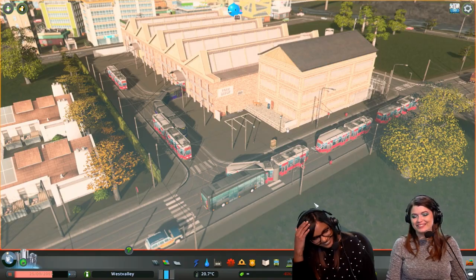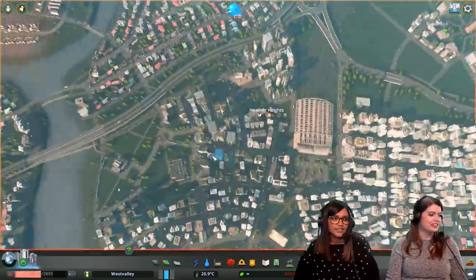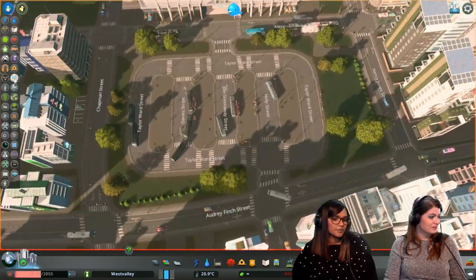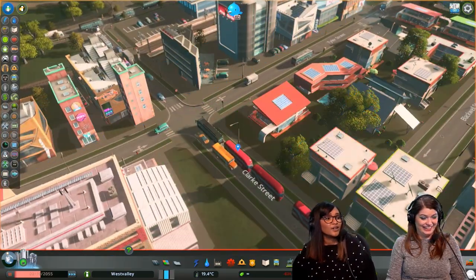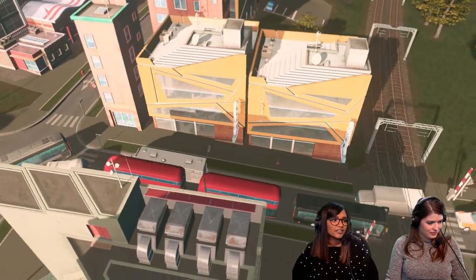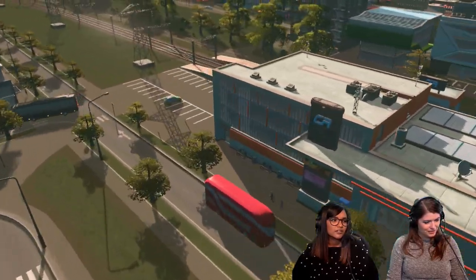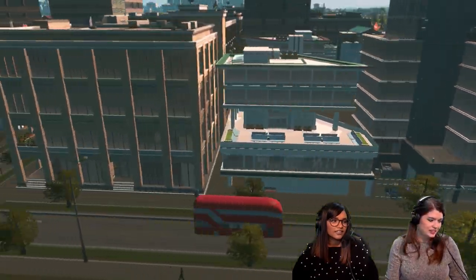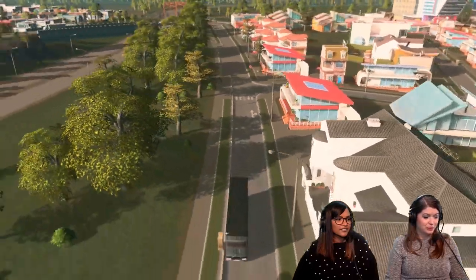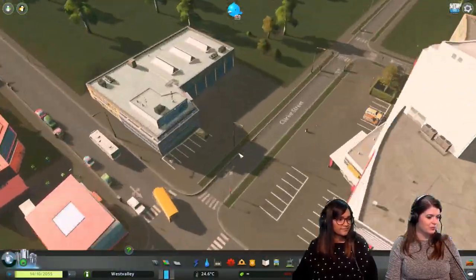We still have so many trams to look at, but let's pause and look at the double-decker buses. It's not just trams — buses are new too! Look at them — they even have a little pole in the back. The windows add so much detail, look at that rear wheel. It looks great — look at those details on the roof!